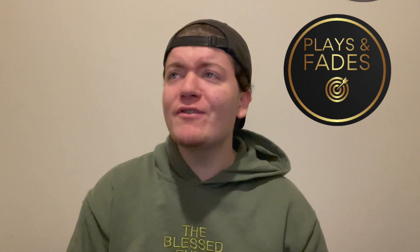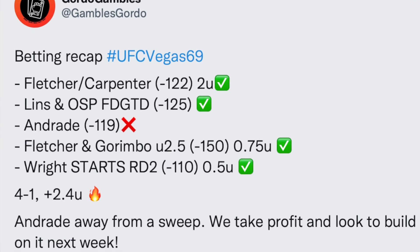Hey everybody, welcome back to the Plays and Fades YouTube channel. I'm your host Gordo Gambles. Welcome back to another full card breakdown for UFC Vegas 70. We got ourselves a nice main event light heavyweight with Nikita Kryloff versus Ryan Span. Coming off UFC Vegas 69, which was a decent card overall. I was way too under-owned on Philippe Lins, so I didn't make money in DFS, but it was a good betting night — went four and one. Would've had a sweep if not for Jessica Andrade. Aaron Blanche looked great.